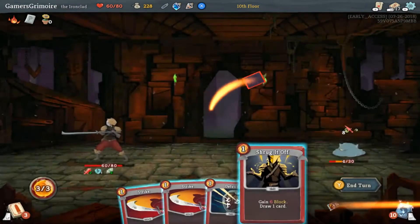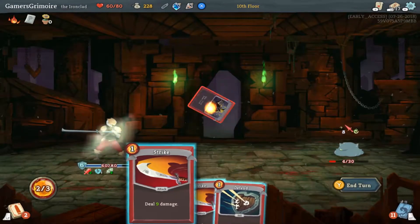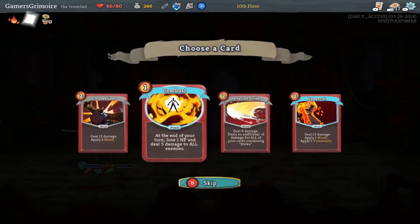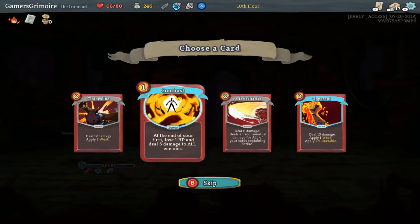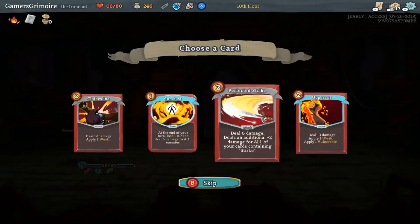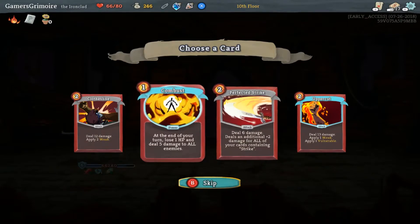Choose a card to put on top of your draw pile — I'm gonna draw that now, it's gonna die. Let's add another card to our deck. Combust: at the end of your turn, lose one life but deal five damage to all enemies. That seems pretty good — yeah, that does a lot of damage. I actually want to do Perfected Strike.